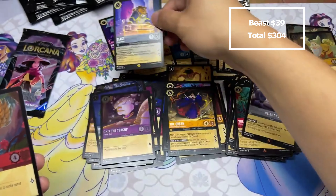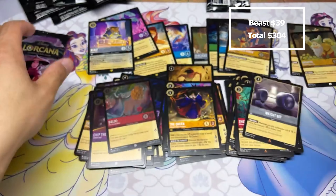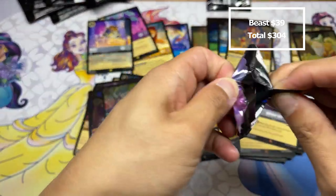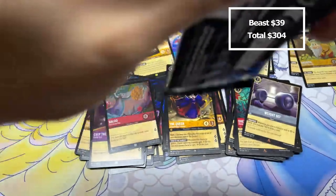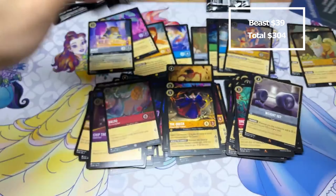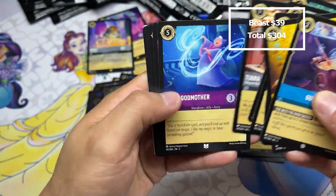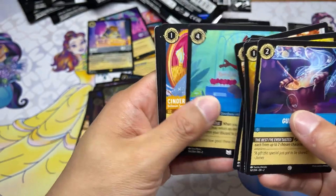Jasmine — let's see here. The goat — gain one lore. I don't know if anyone's got a combo built on that yet. This dwarf is just a good card — it's ramp. Christopher Robin — I want to break this card, we'll see what happens.